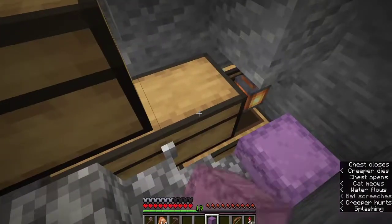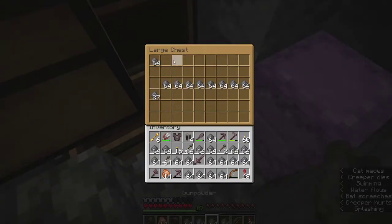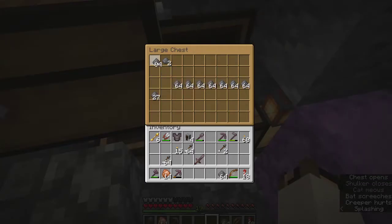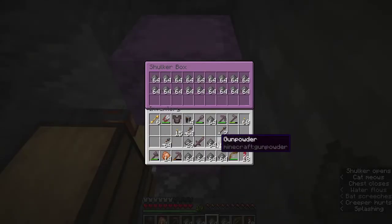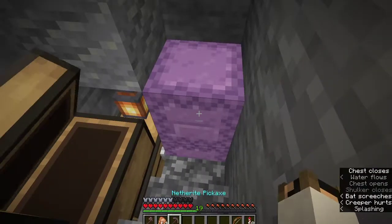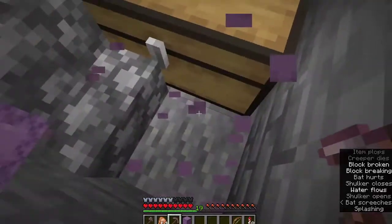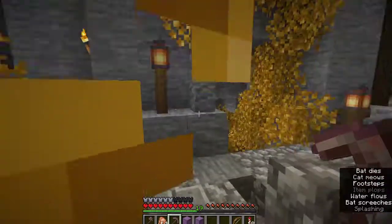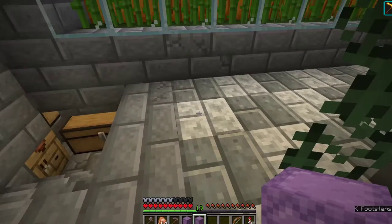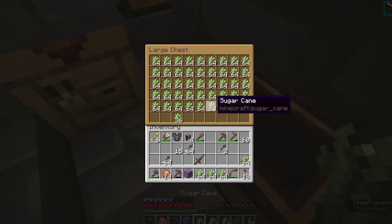Good lord. Okay, we need to unload some of this, definitely. Let's get this in this chest here. I mean, I shouldn't be surprised at this point, but it still gets me every time. Let's chuck that back in there. I don't think I need to take more. I do need a bunch of my paper, although I do think I've got a chest somewhere that is full of paper as well. We shall see — so that is the paper one. That's doing pretty good, isn't it? Let's get some paper.